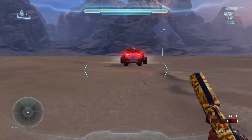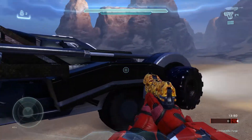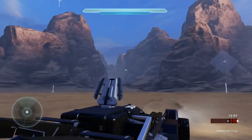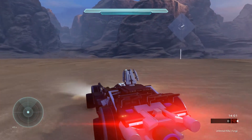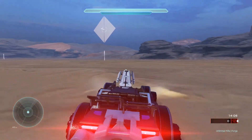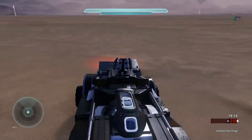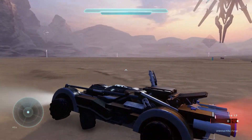Here we are at the last prefab of this episode — I saved the best for last. Welcome to the Batmobile, and yes, it is drivable. Let's drive the Batmobile. This is actually a warthog dressed up to look like the Batmobile. That is awesome — props to whoever made this prefab. I'm going to be enjoying this for a long time.